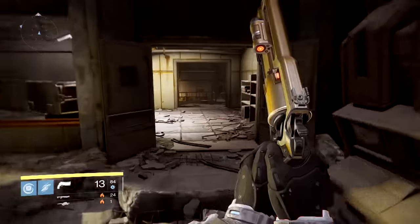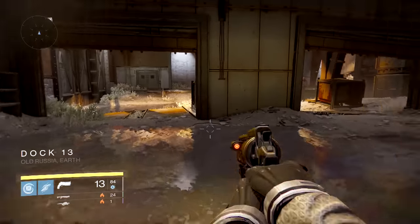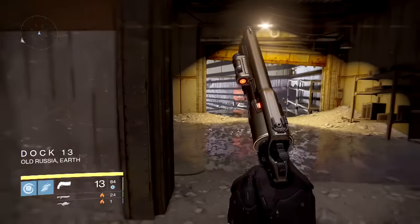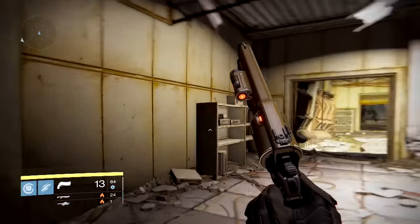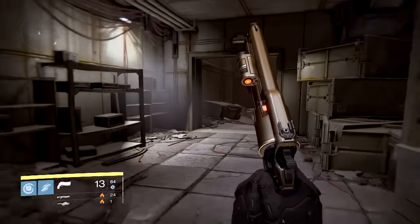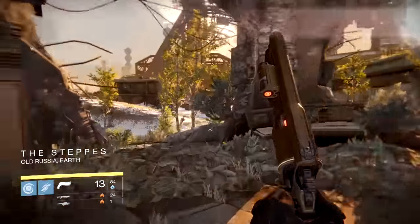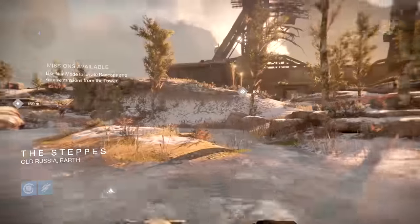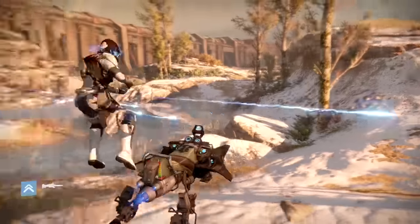This is going to be super broken for Trials of Osiris — can you imagine hunters having supers within seconds of the match starting? You hit one person in the crucible and you instantly have your super. Normally you'd have to wait until at least round two or three in Trials before anyone burns their super, usually around the heavy ammo drop which I believe is around round three or four. But with this, hunters can super every single round.